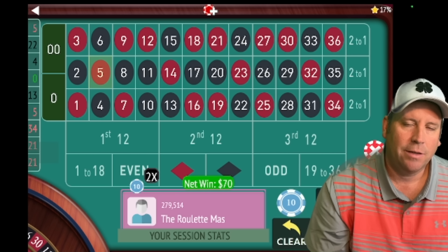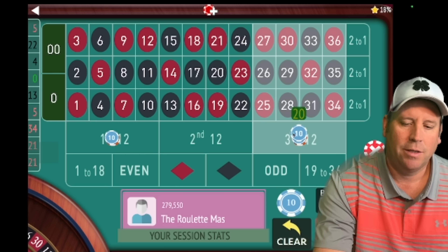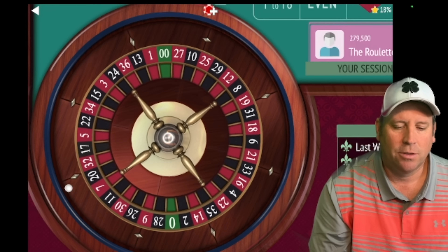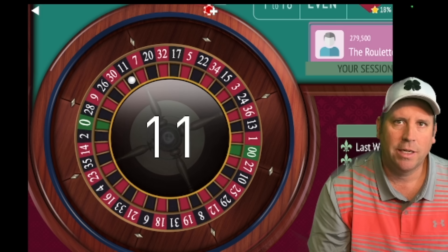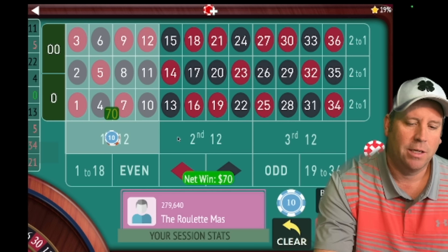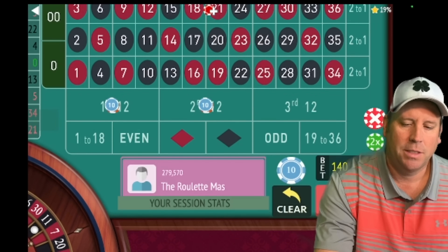We won at $70, so we'll stay at $70. We'll have $70 on first and third. We got the win, so we'll stay at $70. Now we'll be on first and second for $70. Let's check our balance — we're up $10.